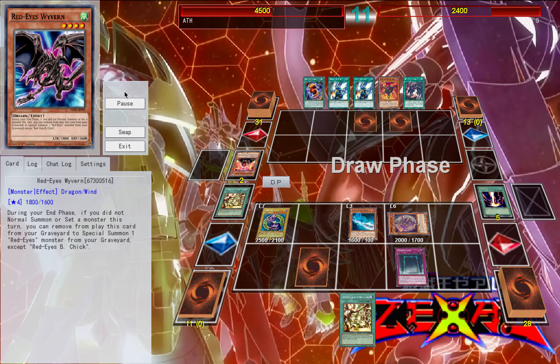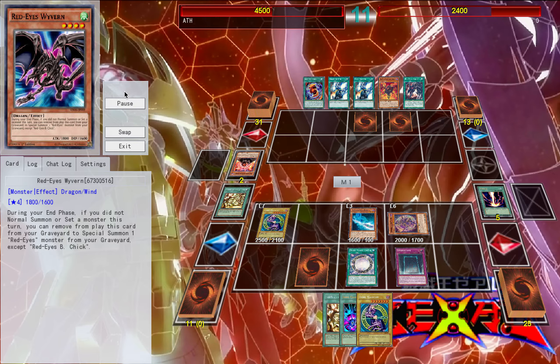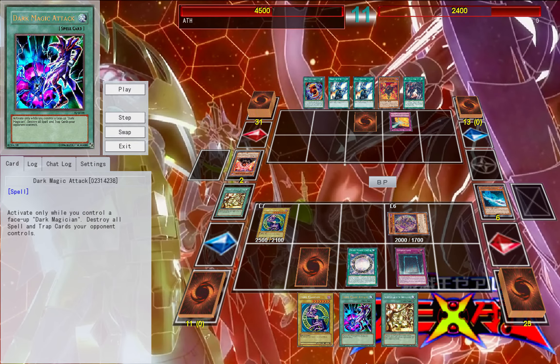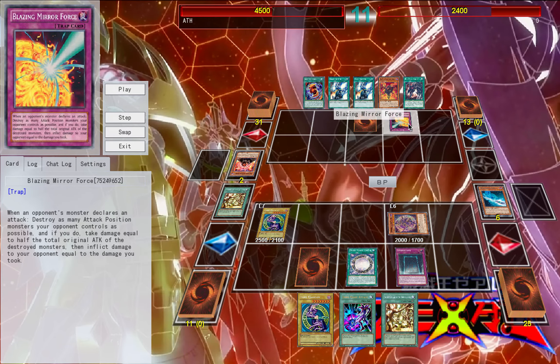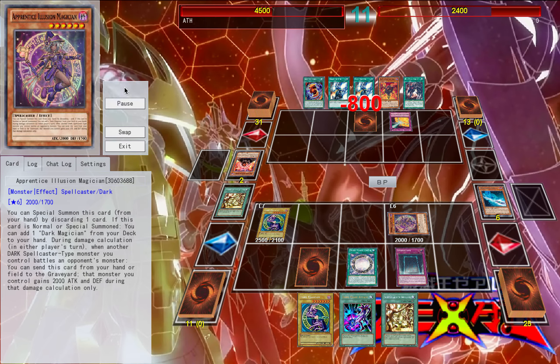You'll see I Special Summon Dark Magician during my opponent's end phase so I can use the effect of Eternal Soul later on to go into Dark Magic Attack. I chose not to play Dark Magic Attack this time — I wanted to show off the effectiveness of Eternal Soul in the event that you couldn't clear off his back row. So you see I swung into my opponent's Mirror Force that he set last turn, and while it managed to pop off my Magician's Rod, Dark Magician is kept safe because of Eternal Soul. The attack goes through and that is just GG right there.